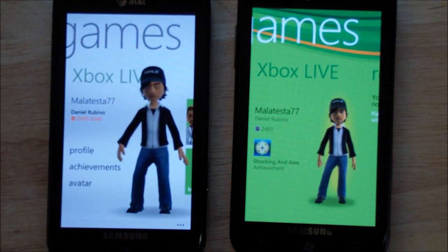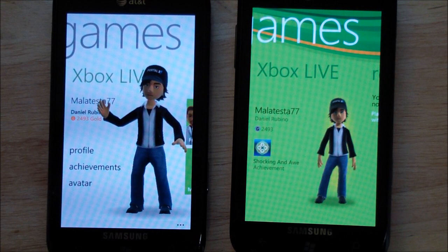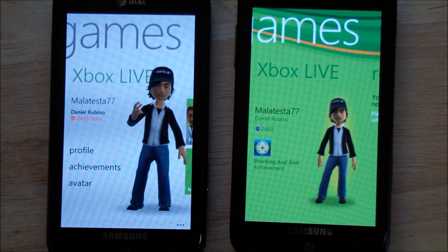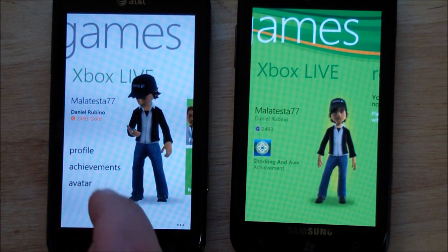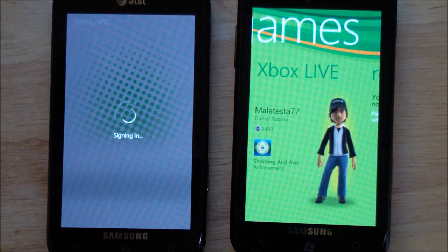Now if you remember, we did a story a few days ago talking about the Xbox Live Extras beta showing up in the marketplace accidentally — people downloading it and it not working. And that of course was for Mango, and I've downloaded it and installed it. So when I hit Avatar now, it goes right into it. It's kind of neat — it doesn't treat Extras necessarily as an extra app, it just sort of integrates it more. And the only thing Extras does now is the marketplace stuff.